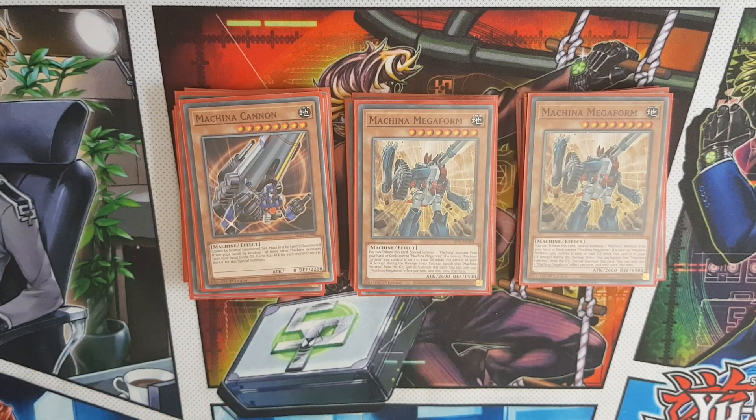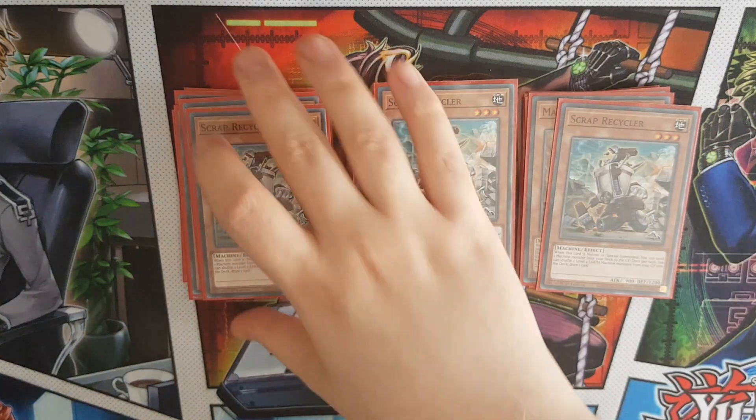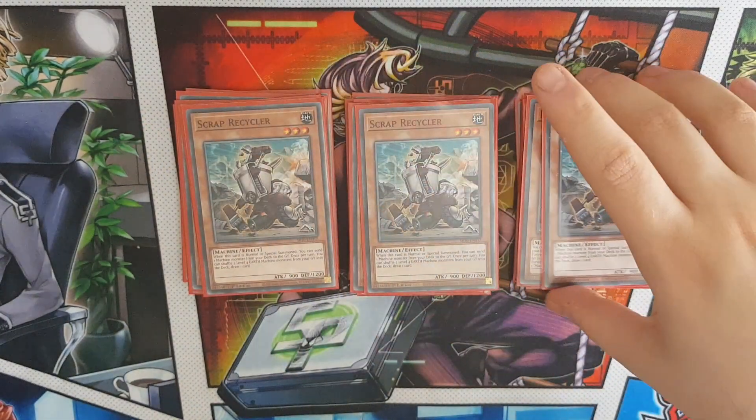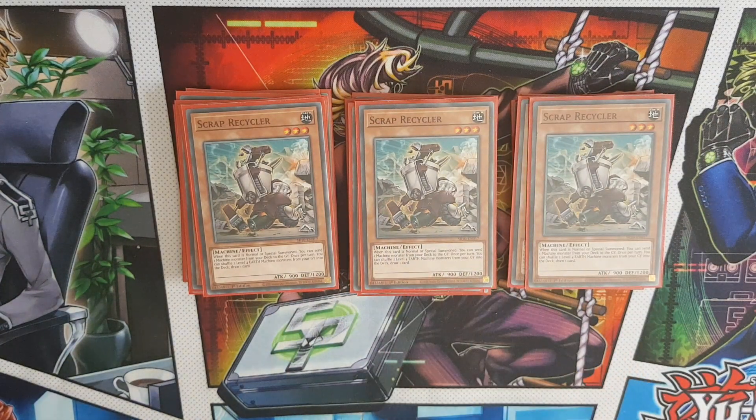One Cannon - you can special summon this out of your hand really easily. Triple Recycler - I would also be playing Scrap Golem and Mecha Phantom Beast O-Lion, but it works just fine for getting Citadel into the graveyard and then making Scrap Wyvern plays to break your opponent's board apart by bringing another Scrap Recycler out. It also helps you bring your used Gear Frames back into the deck for additional card advantage and draw a card.